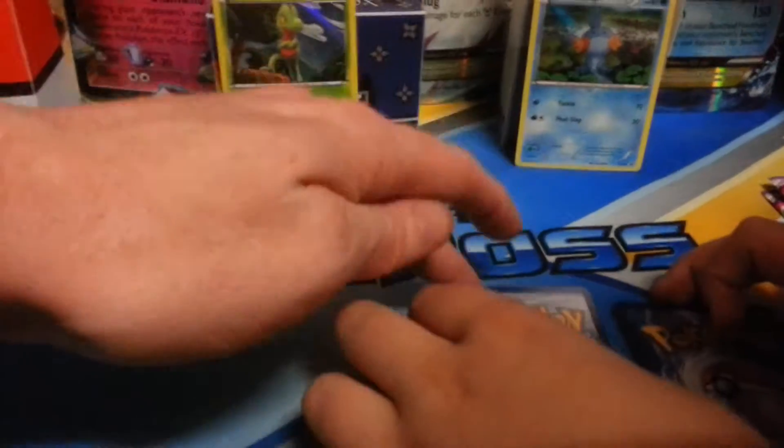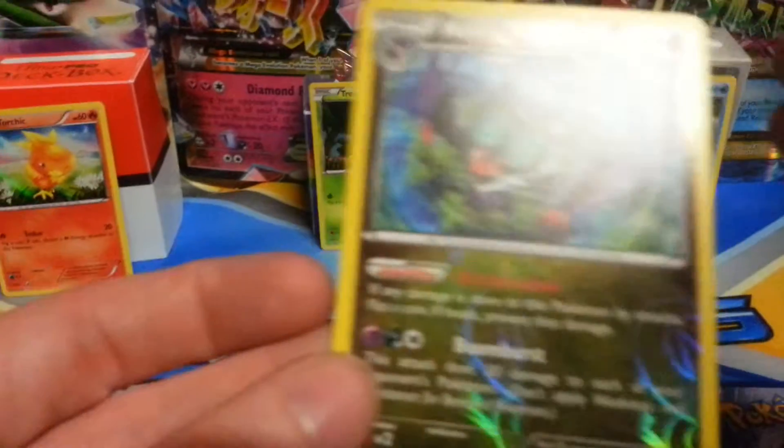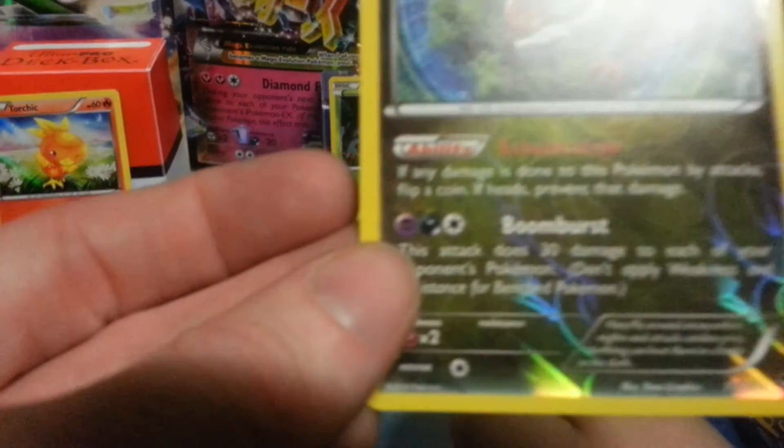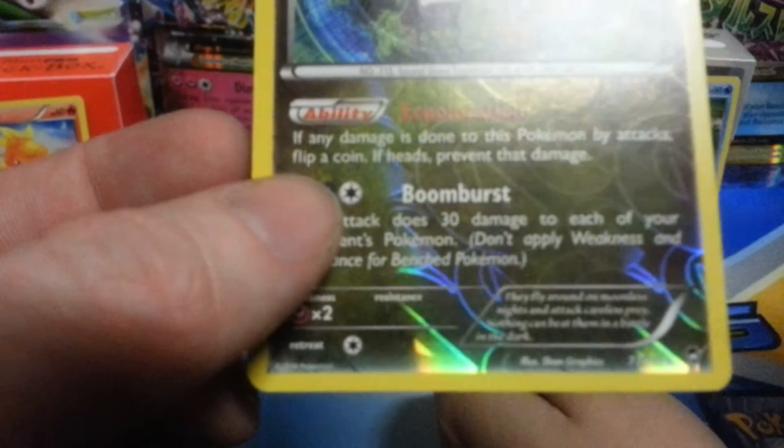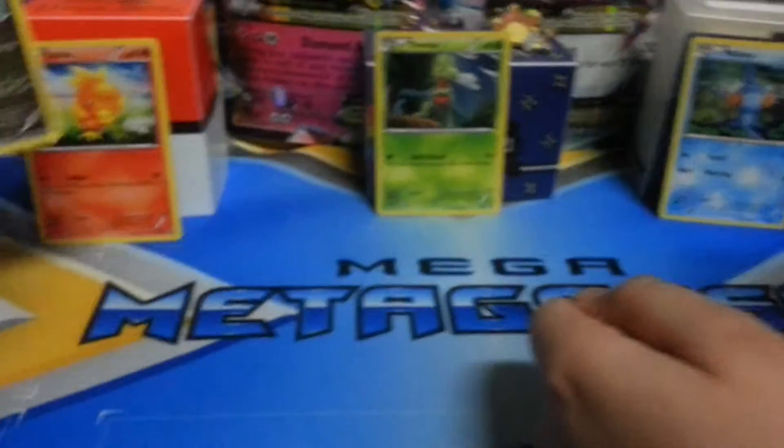And for the reverse we have Noivern Rare — the good one with the ability. If any damage is done to this Pokémon by attacks, flip a coin; if heads, prevent that damage. That is a good card, good pull for sure.